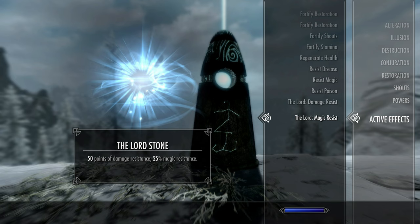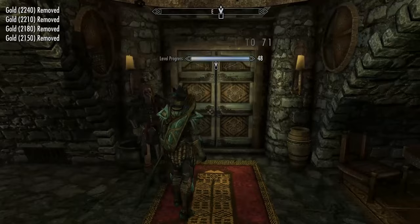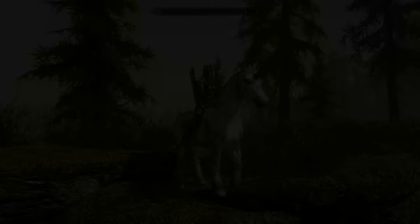You have no use for your gold now, so you can use it to purchase training from the Companions if you wish. Aela will train archery up to level 75, and Athis can do the same for one-handed. And that is the build more or less complete. Let's take a look at where my skills are and what perks I have.